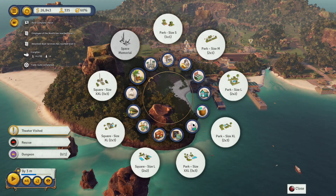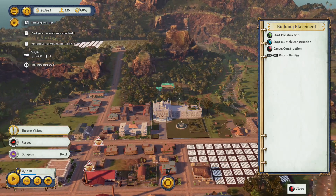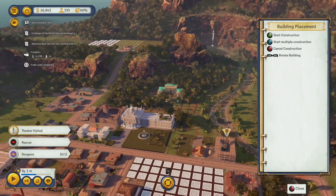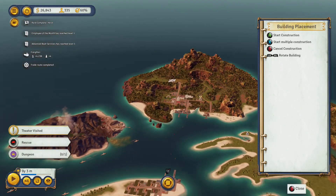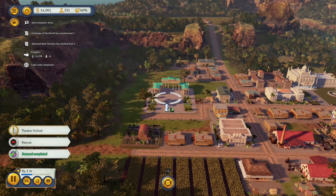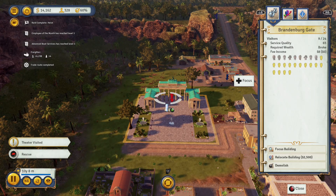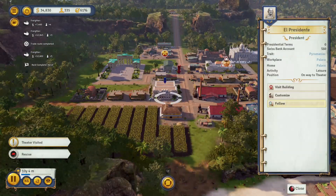We've now recovered the Brandenburg gate, so we can build it on our island and that's going to provide a benefit to our community. It builds a little differently from other buildings — ordinarily you'd have a building crew put it together, but in this case a zeppelin just comes in and drops it off, which is rather convenient. Now we've got visitors coming in and that's going to decrease the number of radical people within the population.